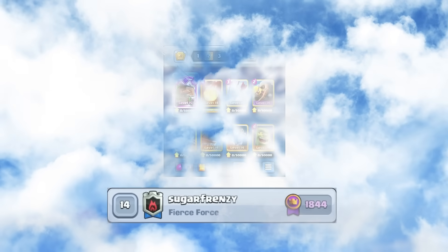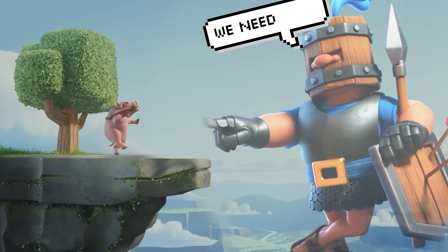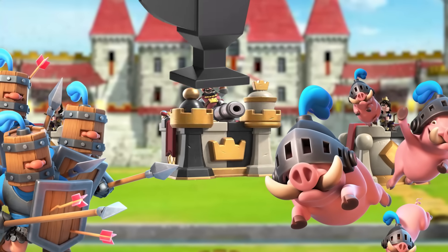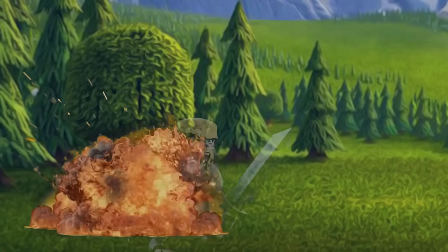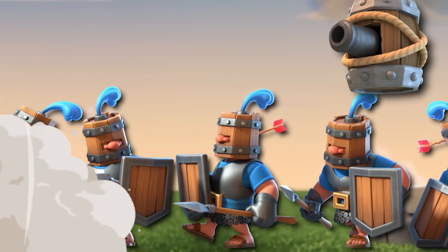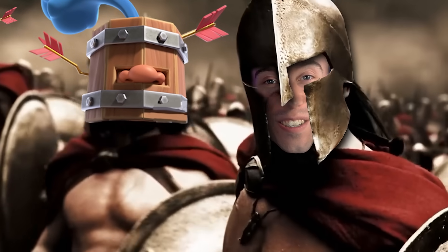The ranked 14 player in the world is wrecking everyone with this recruit stack. The best evolved Royal Recruits stack in the game is with Royal Hogs. With constant split lane pushes from the pigs and recruits, your opponents will crumble under the pressure, especially with three spells to remove your opponent's distractions so your charging recruits and flying machine can always find damage. It's time to charge into some games with our evolved Royalty and assert dominance.